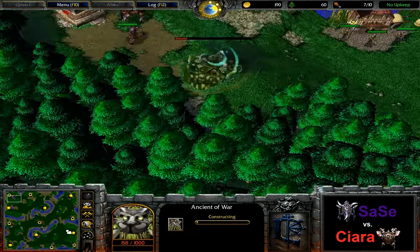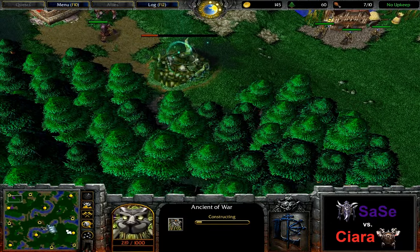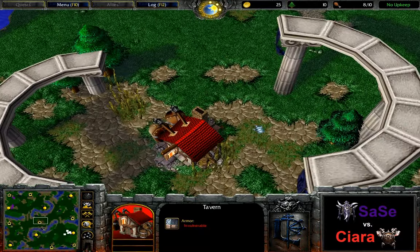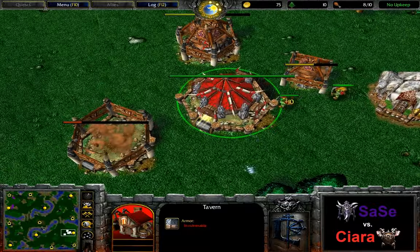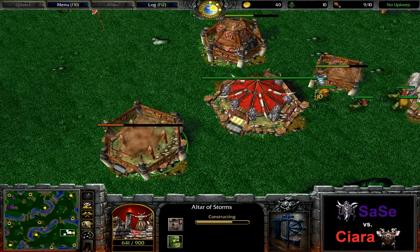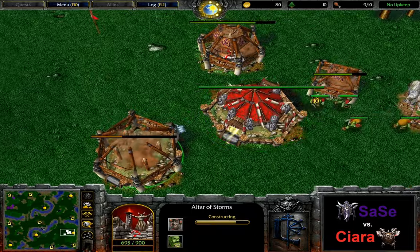With an early Edge of War, so a couple of archers early on, most likely a Beast Master against the orc. I don't really think there are too many other options in the tavern here as a first hero. And Ciara with the expected altar, barracks to start this game off.